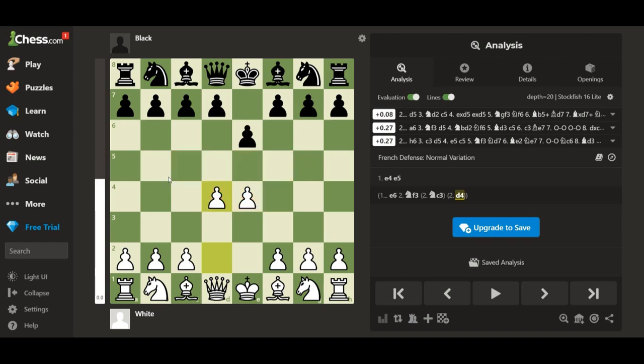That means right now you're winning a little bit. The most common move after that would be the French defense normal variation.